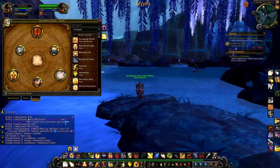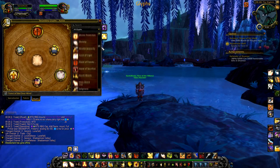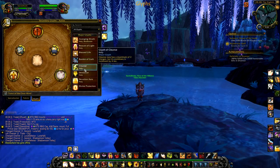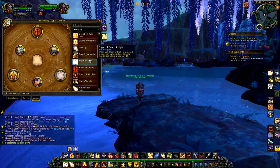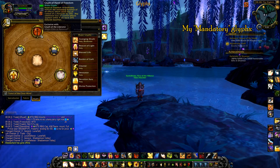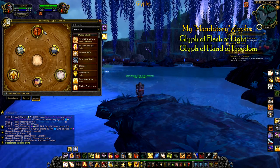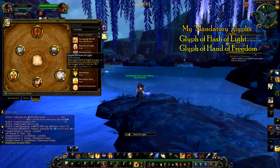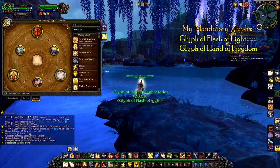Now let's talk about glyphs. In Warlords of Draenor, glyphs actually matter. Compared to previous expansions where we only had like 3-4 mandatory glyphs, in Draenor there are definitely 2 glyphs I'd call super mandatory, and then 3 others in the optional category. The first mandatory one is Glyph of Flash of Light — it basically increases your healing from Flash of Light by 10%. Flash of Light is an ability you're going to be using constantly, probably more often than any other spell in the game.